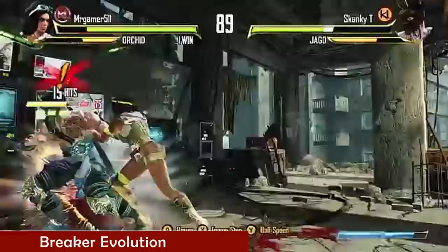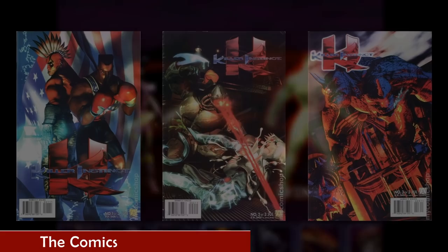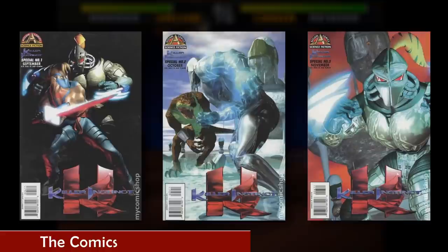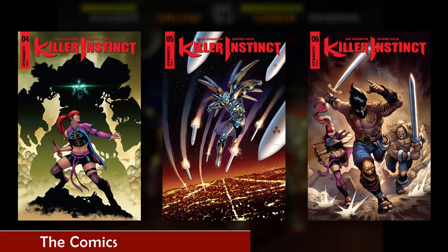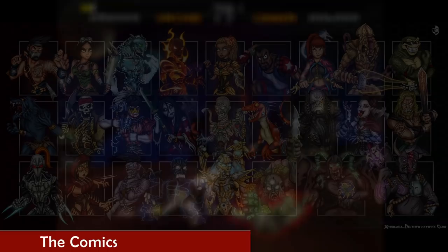There were two comic book adaptations taken from the game. The first was published in 1996 and featured six issues covering the backstory of the various characters and going further in depth on the infamous Ultra-Tech and their secrets leading up to the tournament. The second wave of comics was released from 2016 to 2017, taking place after the tournament ended and Gargos was defeated. These also went further into the backstory of the additional characters added in 2013, and covered the void left by the evil shadow lord Gargos.